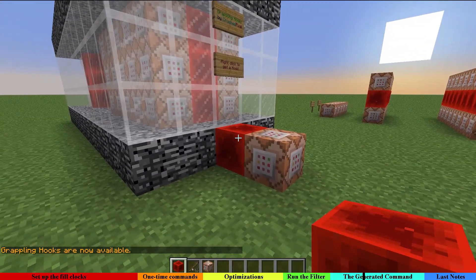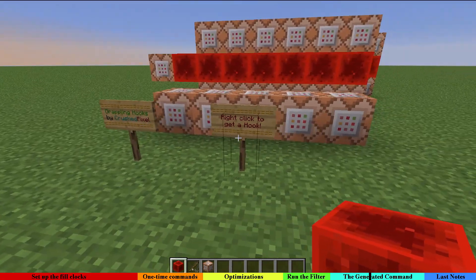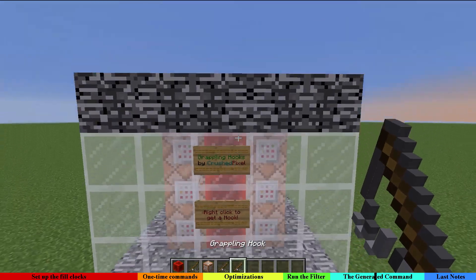This is pretty nice! The signs which have been pasted here say 'Grappling Hooks by CrashedPixel — right click to get a hook,' and these are of course the exact same signs that are here on the structure.